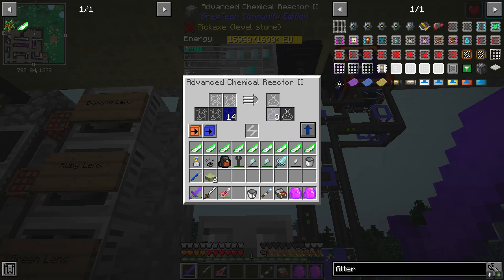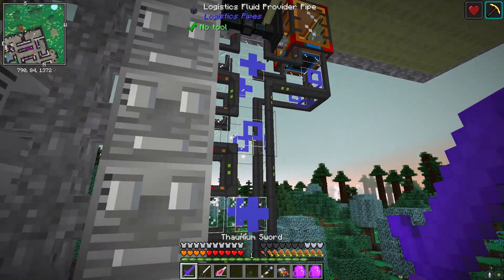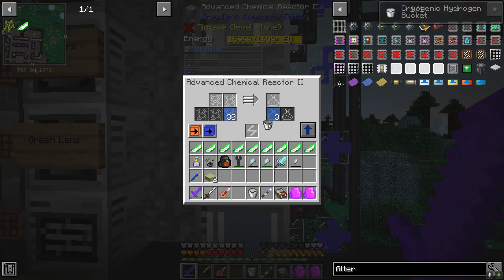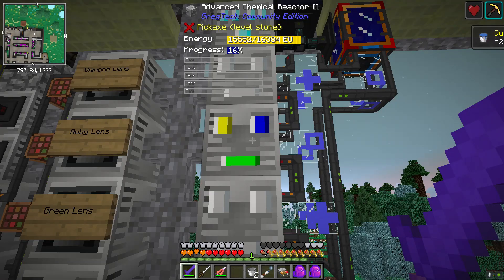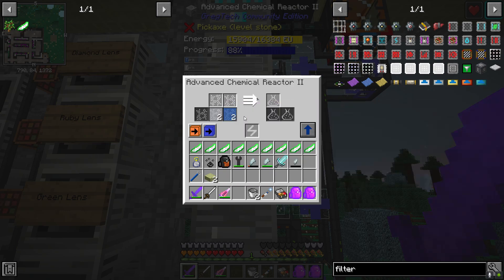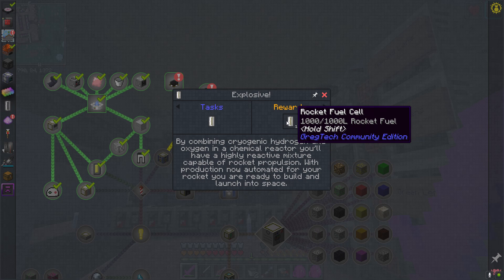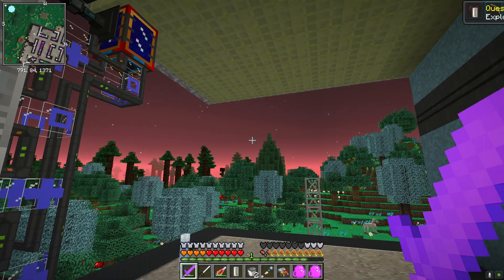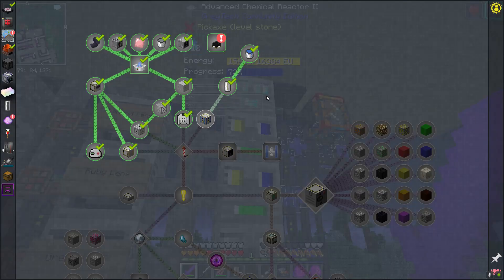Let me grab a bucket of each of these — this is going to complete the quest for us so we can progress onwards. We'll add these in, enable fluid auto output on both, and they'll feed their cryogenic fluids into the reactor — and now we have rocket fuel! They want us to get a cell of it — there is our cell of rocket fuel. Quest complete! We get 32 cryothium from that reward, and then we'll be able to fuel up our rocket.